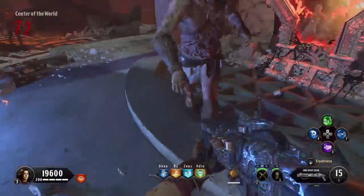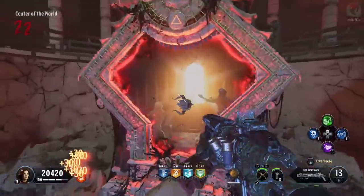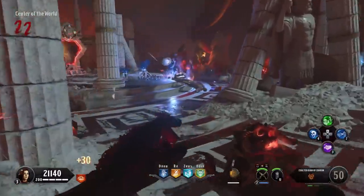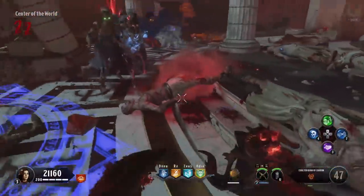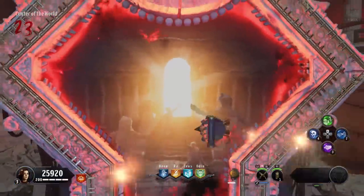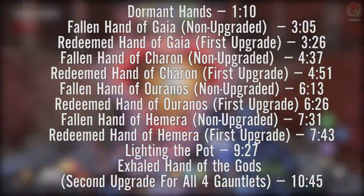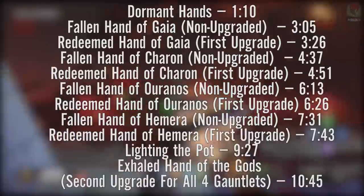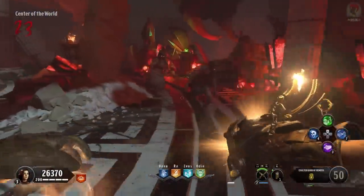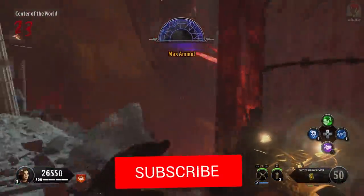My name is Mr. Dalek JD and welcome to my ultimate gauntlet guide. This will cover all 20 dormant hand locations, building all four gauntlets, upgrading them to the Redeemed Hands, and then upgrading them a second time to the Exalted Hands. This guide is broken into sections with timestamps on screen, so you can skip ahead if needed, but I advise watching from start to finish for some really cool tips.